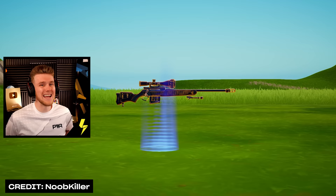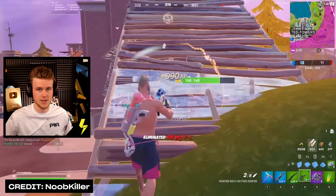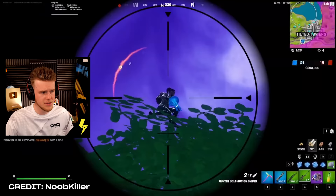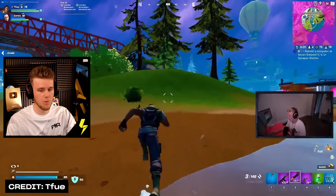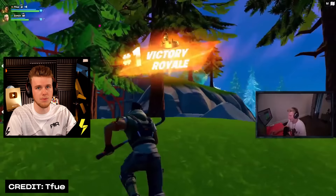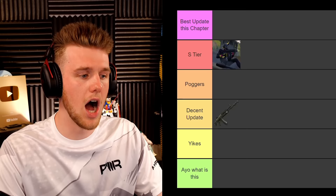Next up we have the Hunter Bolt Action Sniper Rifle. This thing is actually so overpowered in the last season, with headshots dealing 200 damage. Three bullets without reloading was never a thing with sniper rifles, apart from the semi-autos, but they always sucked. Really satisfying — in the latest update I would call it S tier. But considering the chapter started with it not being one-hit headshots, I'll probably put it to Poggers. It also makes the Chapter 1 snipers look trash now because this one can hold three. So yeah, it's pretty Poggers.